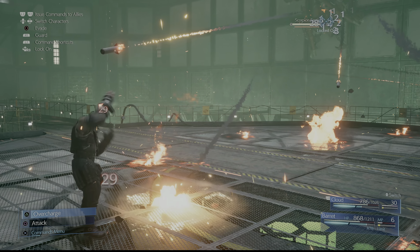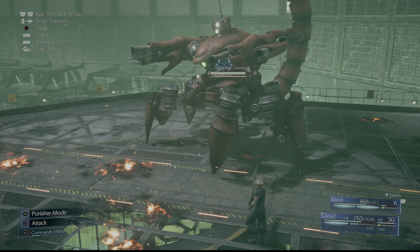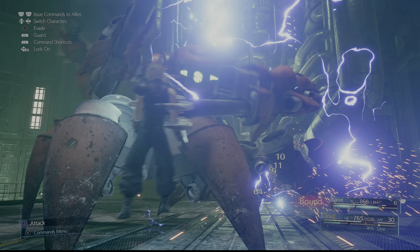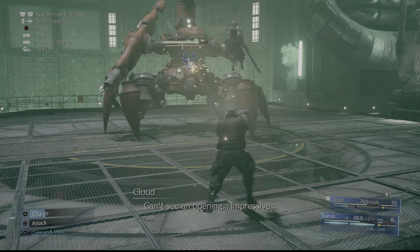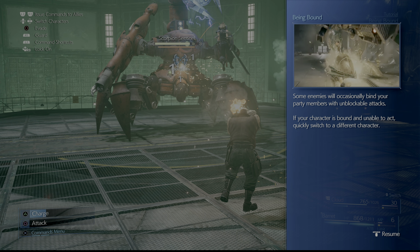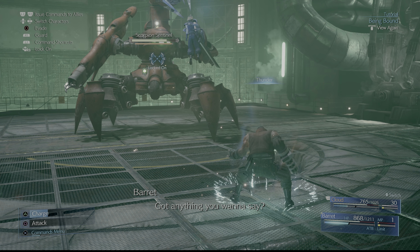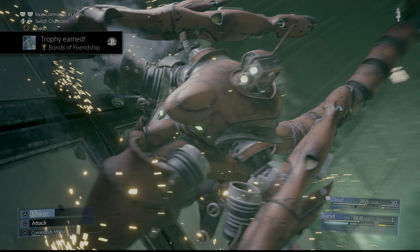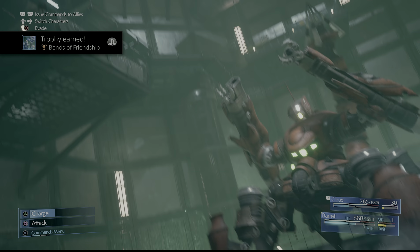After you deal a decent amount of damage to the boss, it will jump onto the wall, and then you just got to switch over to Barret as he's the only one who can reach him at this point. Although Cloud can cast Fire, it's kind of a waste of MP. The boss can bind one of your party members, and in order to free him, you need to attack and deal as much damage as you can. I recommend casting Thunder when this is happening because it will immediately break the bind since the boss is weak to it.